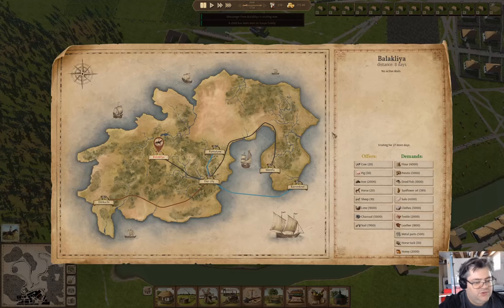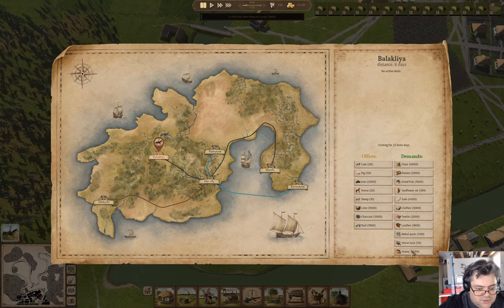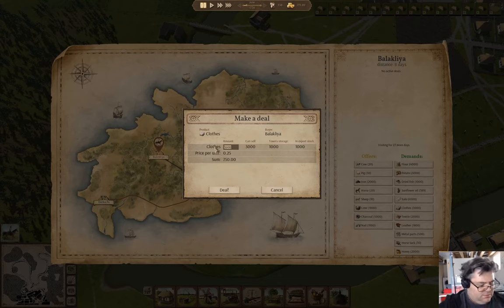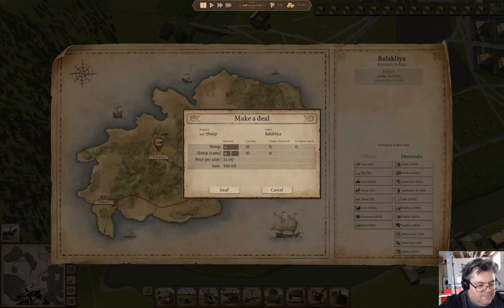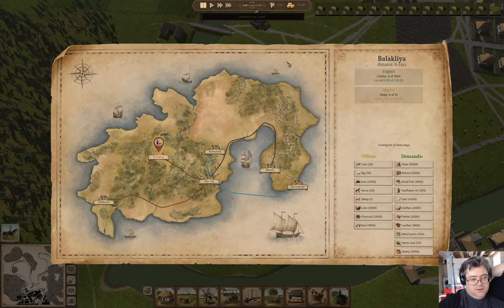A messenger arrived - we can hire sheep from here. What can we sell? Potato, sunflower oil, clothes. Let's sell some of those. We'll go in and hire sheep - we probably want at least a ram. Let's make that nine. Deal - we can get sheep in here now.